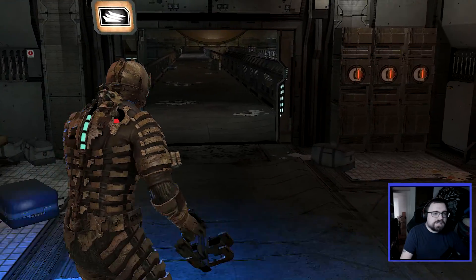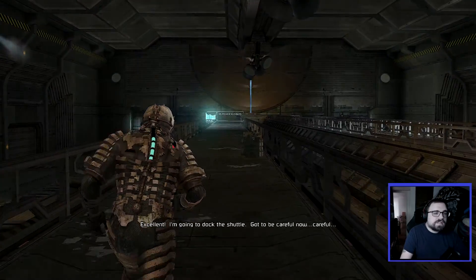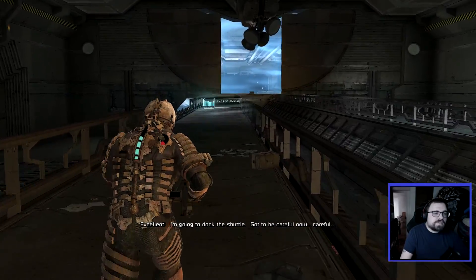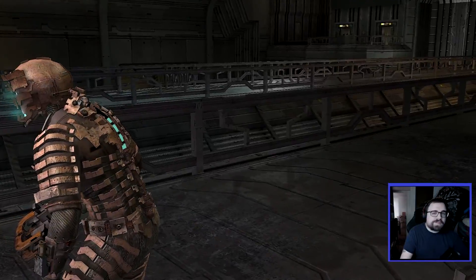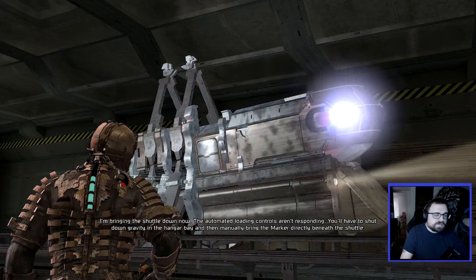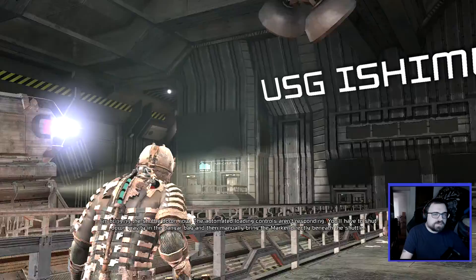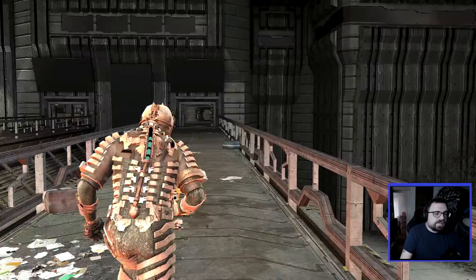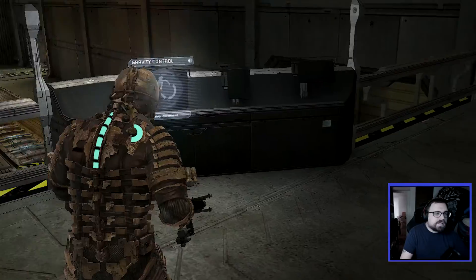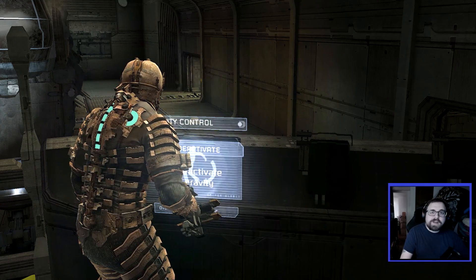Let's continue on here and go through the door. I'm going to dock the shuttle. Got to be careful now. I don't feel like this is going to work. I feel like he's going to wreck this and then we're going to be pretty much screwed. I'm bringing the shuttle down now. The automated moving controls aren't responding. You'll have to shut down gravity in the hangar bay and then manually bring the marker directly beneath the shuttle. Really? Okay. Onward. My most favorite thing in this entire game - gravity control. Well, let's give it the old college try. Entering zero gravity.